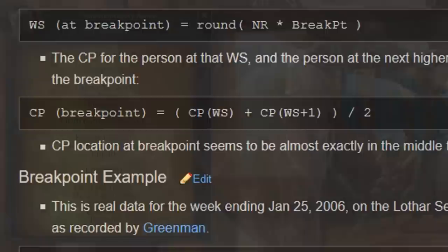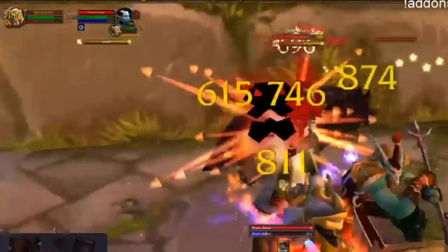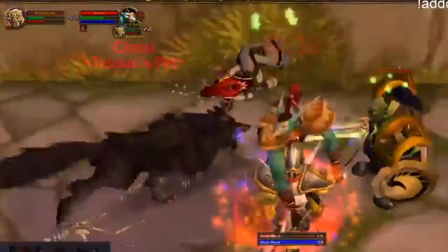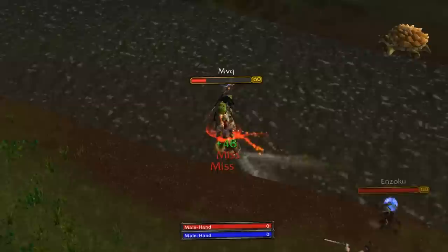And that's pretty much the rank 14 PvP system in a nutshell, at the very basic level at least. Again, if you want details with breakpoints and equations, check out the link in the description and it'll explain it better than I could. Overall, it's an insanely grindy system, so just know what you're getting into. Some people love it and some people hate it. I personally don't care for it, and this is someone who loves just about everything to do with Classic. I think it rewards time investment more so than it does skill, which is just against what PvP should be for me.